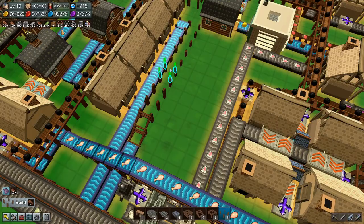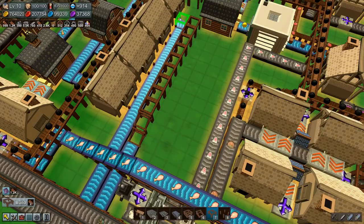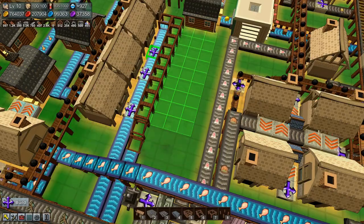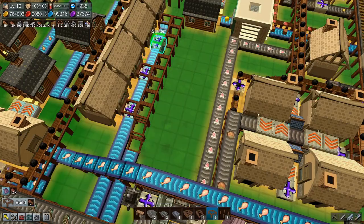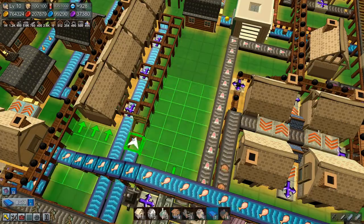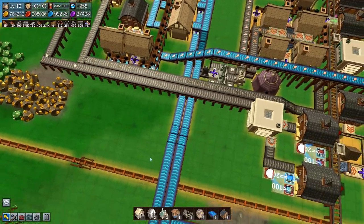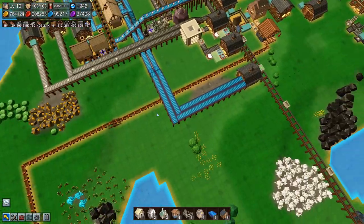We need to put splitters in here, here, here. We need the conveyor belt there, and that leaves us with 17. But that's actually okay.